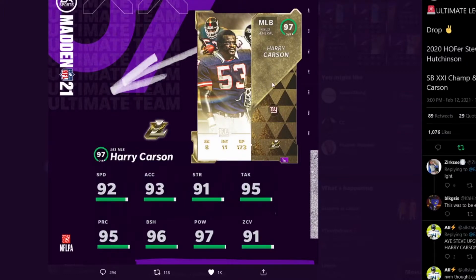The next card is Harry Carson — 97 overall field general middle linebacker. I don't remember him ever getting a card before. His stats: 92 Speed, 93 Accel, 91 Strength, 95 Tackle and Play Rec, 96 Block Shed, 97 Hit Power, and 91 Zone Coverage. With Power Up you can get 97 Zone, which is still pretty high. He's a good run stopper middle linebacker with good block shed, hit power, pursuit, play recognition, and tackling. Giants fans are really gonna love this card.